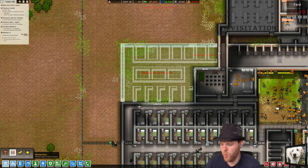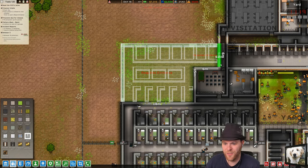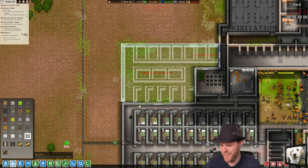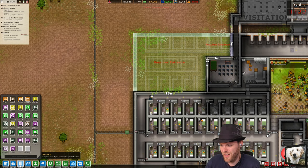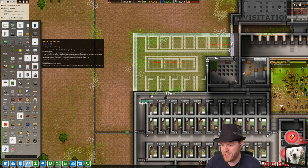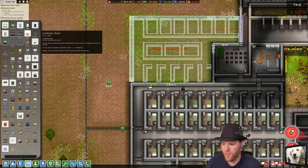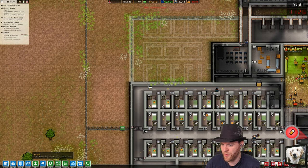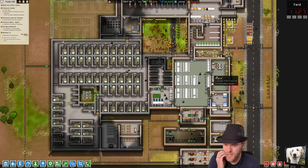Let's get to work folks, we've got ourselves a wall to build. Let's go! We'll have a big jail door eventually here, but for now, so the staff can do what they need to do, we're gonna put a little door right there so the staff can get in and out.